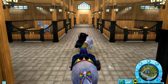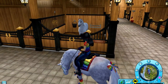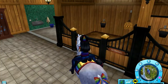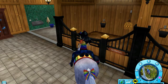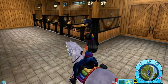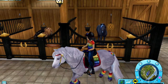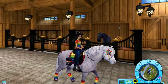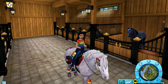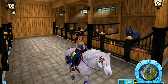Here we are in my home stable. First I am going to go through my horses. Here we have Silent Wind, who is my starter horse. This stall is for Wild Beauty, the Jorvik pony that I am currently riding. And here by the door we have two more horses: Dark Feather and Ever Faith. Currently these are all the horses that I have, though I do plan on having more as I slowly save up.